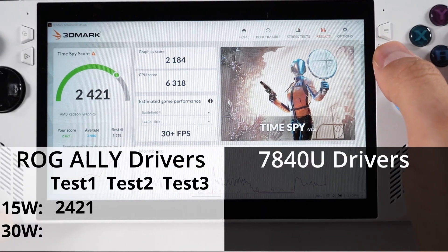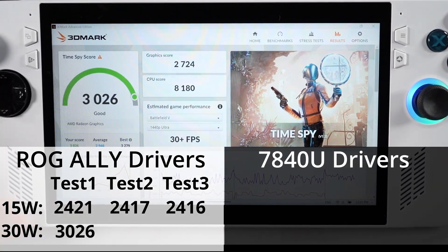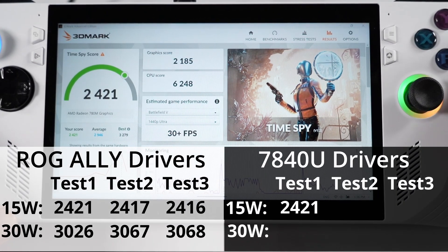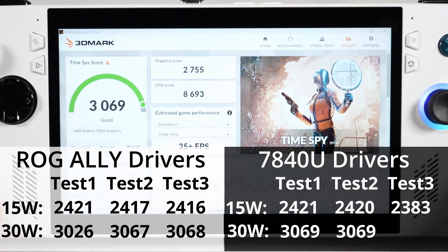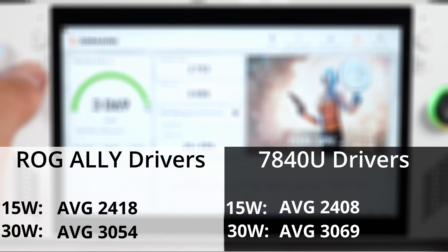First up, we'll do Time Spy. I did this with a static TDP at 15 watt and 30 watt, and I ran the test three times for each set of drivers. The static TDP is so that we don't get any inconsistent boosting that we get with turbo mode, to ensure a fair comparison between the two. As you can see, the results coming in are very similar — I wouldn't really call this much of a difference in performance. One has a slight advantage at 15W and one at 30W, but it's so miniscule.